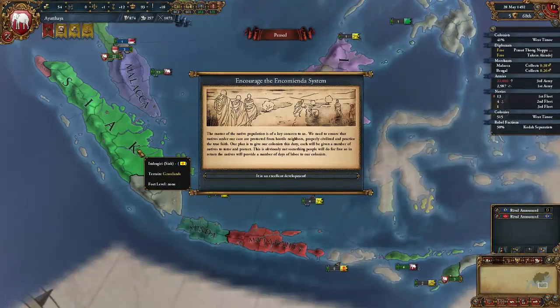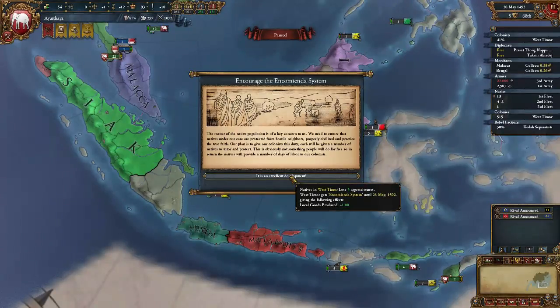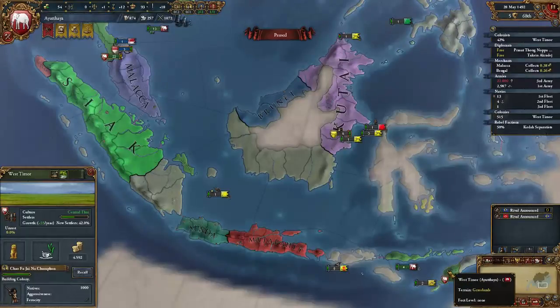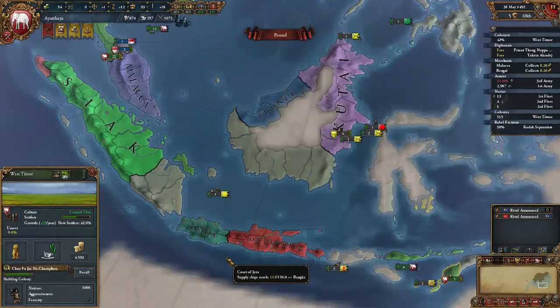Encourage the encomienda system. The matter of the native population is of key concern — we need to ensure that natives under our care are protected from hostile neighbors, properly civilized, and practice the truth. Local goods produced plus one. Nice. Lower aggressiveness — always nice. Which means I really don't need the colonists here. I could just stand on 55 a year and move the colonists elsewhere, but I think ultimately that will cost more money. So we'll stick with this now.